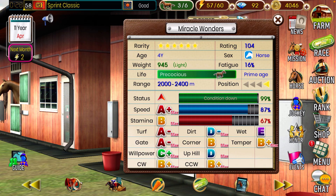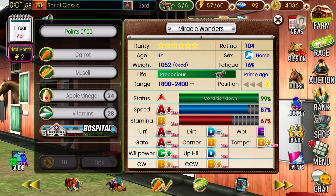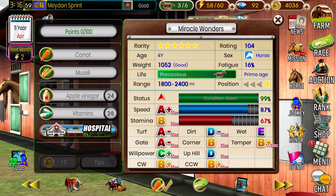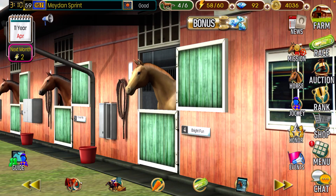Here's another one of our colts — a six-star colt rated 104, Equibase figure if that's easier to consider. He's light on the weight as well, 16% fatigue, pretty much ready to go so I don't need to train him. I'm going to go ahead and feed him a carrot to get his weight up. 16% fatigue is not ideal, so I may have to wait to race him next week as well. So Miracle Wonders, we'll be skipping you. Moving on to our next horse.